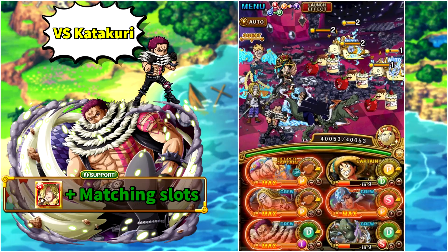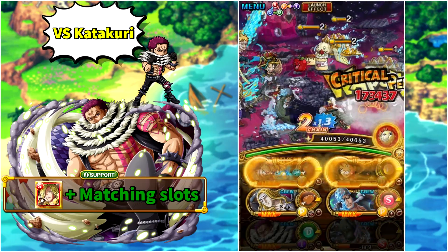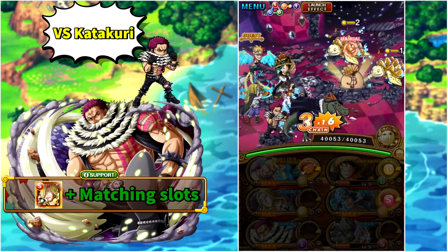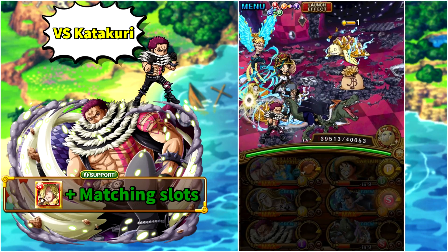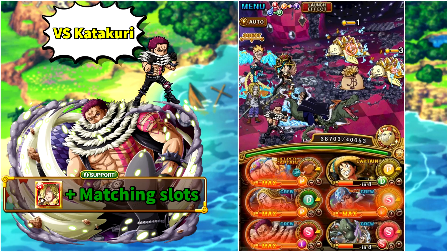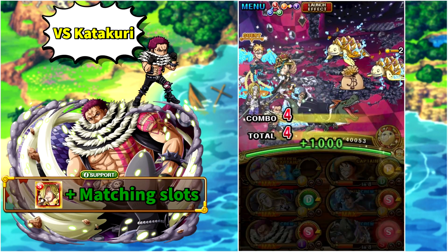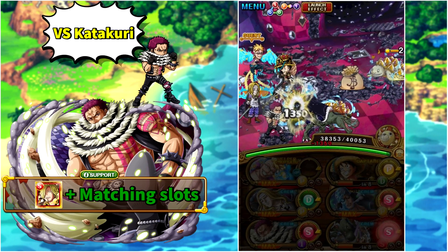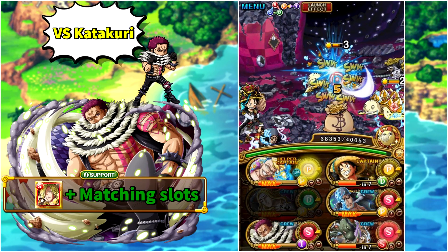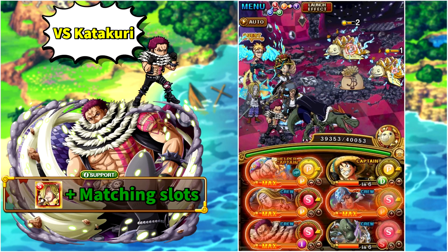For the second team, we're using a V3 Marco friend captain for more EXP. Surprisingly, Treasure Map DEX Luffy is a great captain here — he's free-to-play and way better than V2 6+ Aokiji, who I initially tried but whose damage was simply not enough since he only boosts QCK and STR units. Marco in combination with Luffy boosts everyone on the team, which is great. We're again using the new anniversary ship.